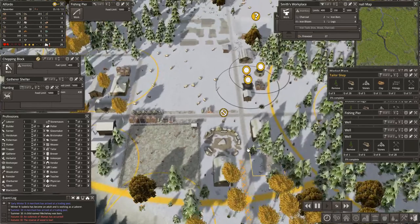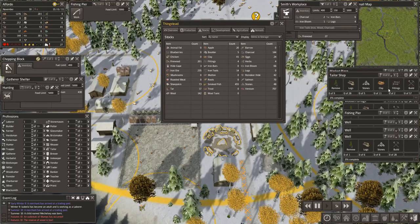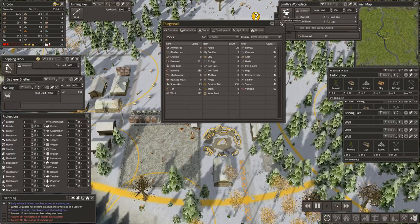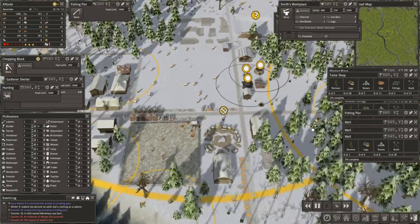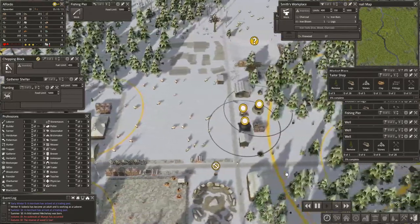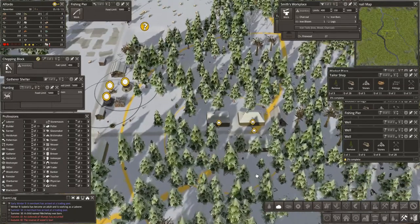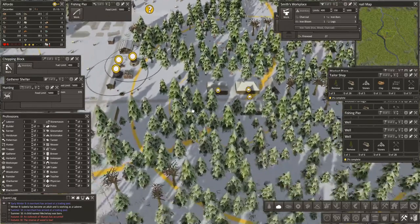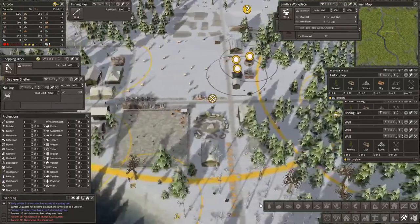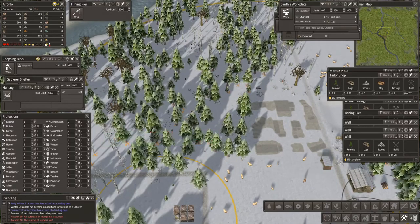What have I got in my stocks? Have I got clay? I have 41 clay, so we've got the clay. Have I got 2 fittings? I have 4, so we could build that. They're sorting out the well at the moment and I suspect we're going to be short of stone. Let's collect stone and logs from here — wells take a lot of stone and a lot of logs.